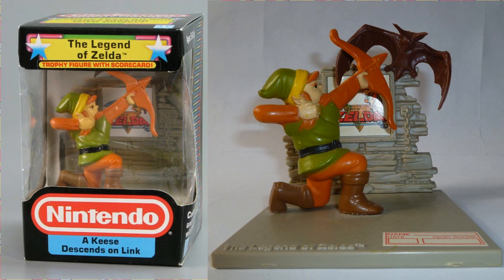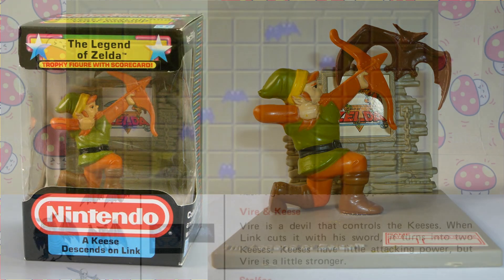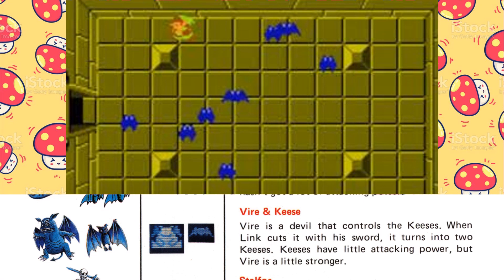The next trophy is titled A Keese Descends on Link. Here, the hero Link is depicted shooting a bow at the bat-like Keese enemy that attacks from above him. The Keese enemy was a bat-like monster that fluttered around the dungeons, usually in large numbers. Their erratic movements made them difficult to deal with, especially when en masse.